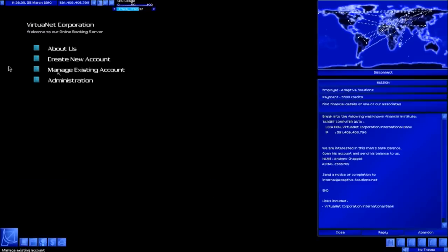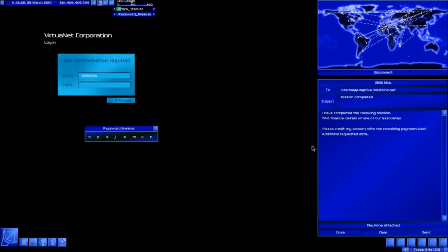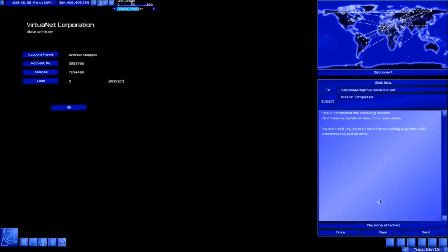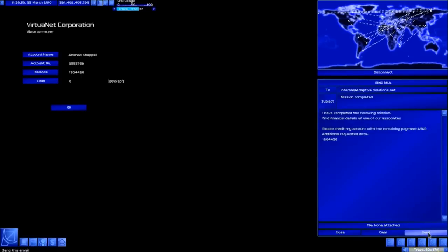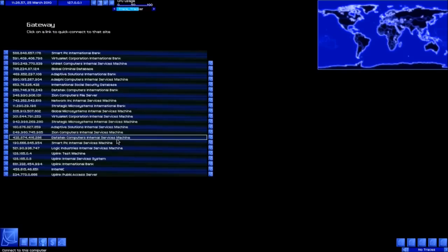We've made Virtual Net Bank the last connection in the list. We'll put in Andrew Chapel's account number, open and the password breaker - give it full power. That's done and we're in. There's his balance: 1.3 million. I might be keeping hold of his details to do a bank mission later on - definitely worth it with the amount of money he's got.